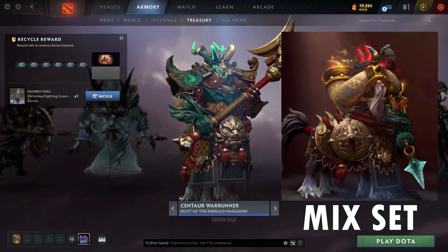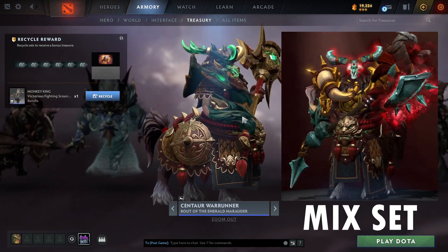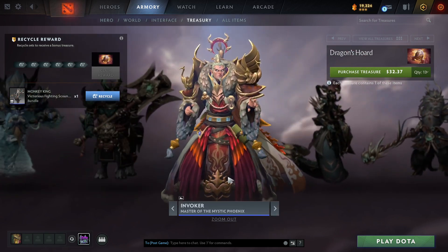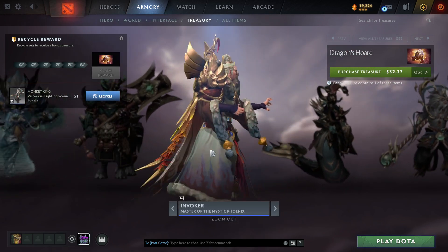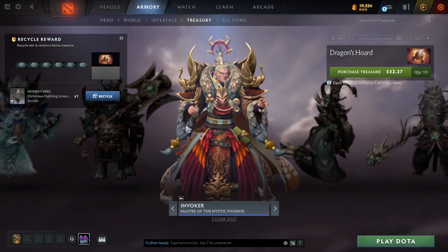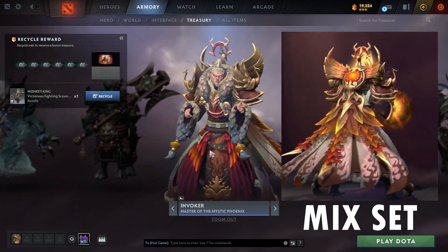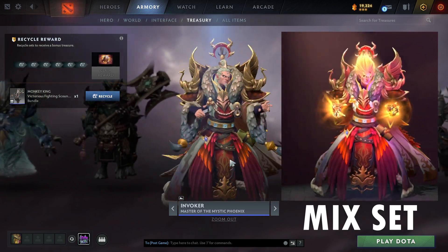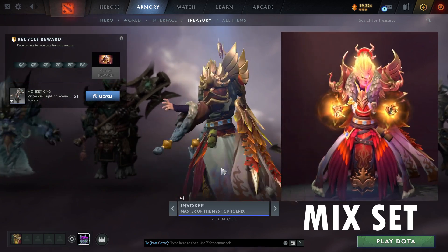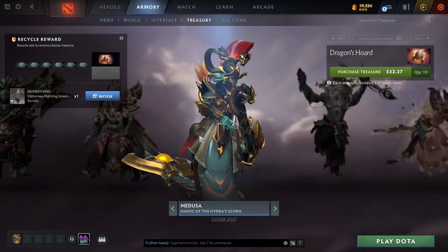Same feeling with the Centaur Warrunner set, Rout of the Emerald Marauder — no effects, looks detailed and well done, but feels incomplete for a premium set. The Invoker set, Master of the Mystic Phoenix — nothing either! Look at this: it's so animated, every part of it moves, the hands move — it's a really well done set. Whoever designed this must be feeling really bad because Valve just dropped it in the game without adding the effects. That's not cool.